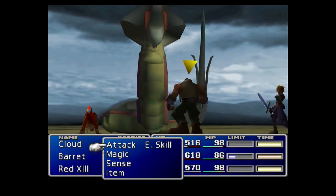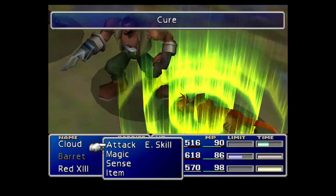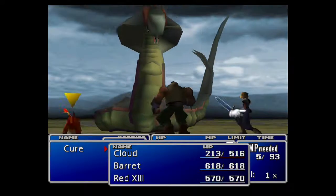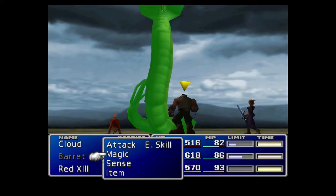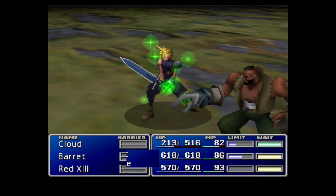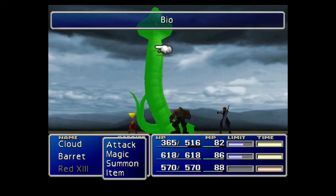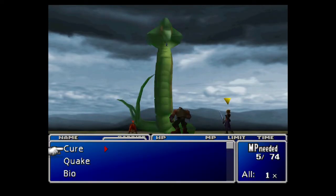Be sure to top Barret off as much as possible. Once he starts to hinge up, do not — I repeat — do not hit him with Barret. Because if you hit him, depending on the person that hits him, it will allow him to eject one of your party members. And you don't want him to eject the party member that has the Elemental slash Enemy Skill, because you need your character to survive. Now that he's hinged up, we just have to do more additional damage to him until he ends up either ejecting Cloud or ejecting Red XIII. It doesn't really matter who he ejects as long as it's not Barret. Barret needs to be the only one topped off, and he also needs to survive to cast Beta to finish off Midgar's Zolom.